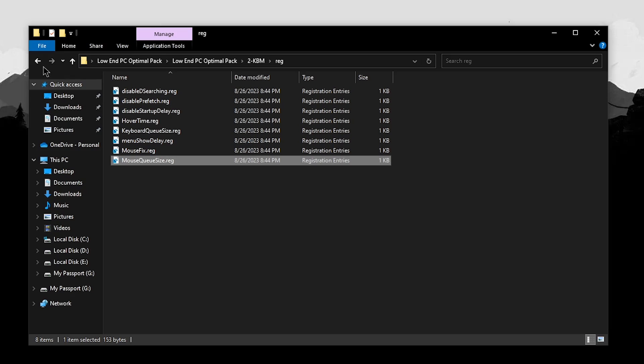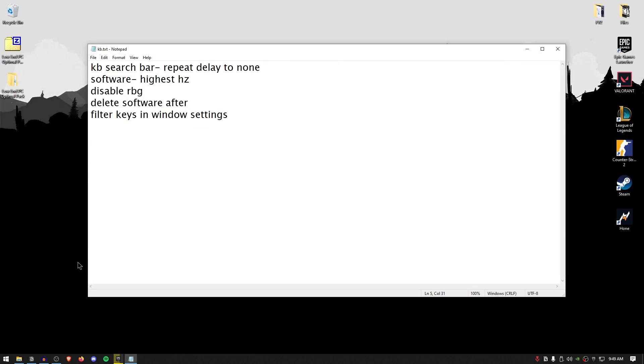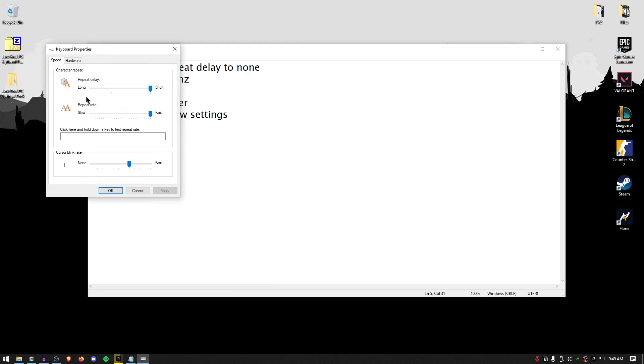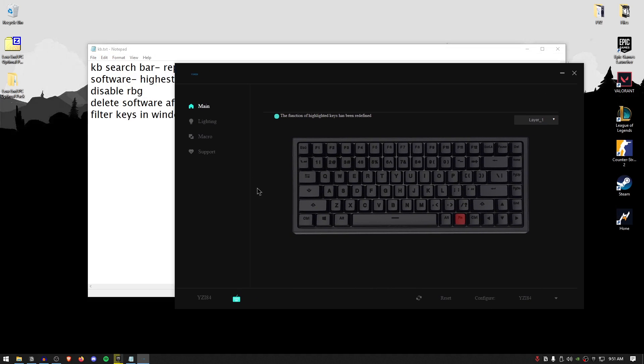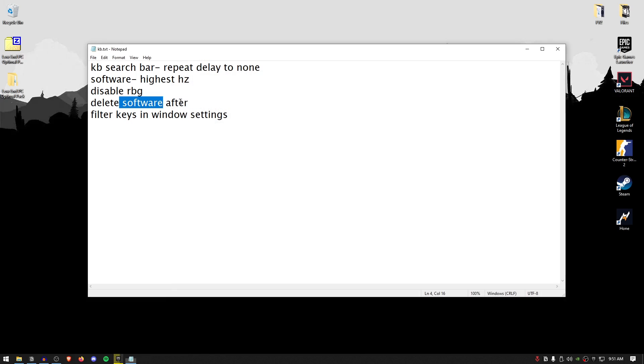Now that all registry files have been applied, go back into the pack and open kb.txt. The first optimization is to go to your start menu and search for keyboard. Click on the keyboard control panel and set the repeat rate to fast and the repeat delay to short. Hit OK. If you are using a branded keyboard, it may have come with software. Open up the keyboard software and set the hertz to the highest available. Also disable RGB — go inside the lighting, go to the model, and set it to off. You can always enable RGB when you're not gaming for aesthetics, but turning off RGB reduces latency. Close and delete the software afterwards if desired.